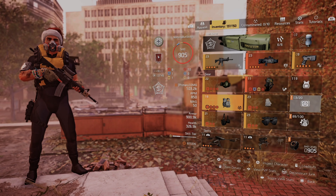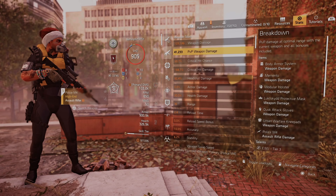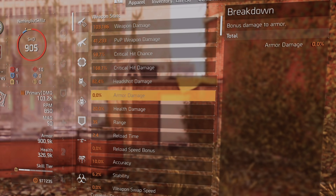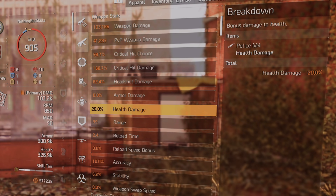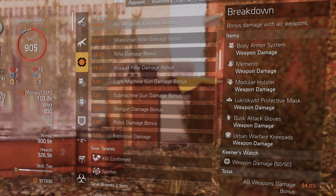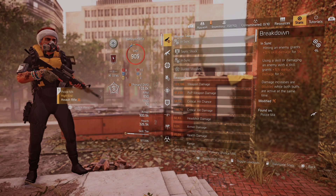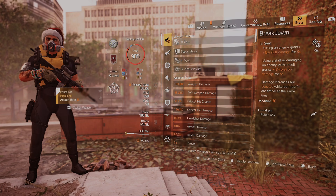Checking the stats: 60% critical hit chance, 170% critical hit damage — these can be improved with max rolls. We have 82% headshot damage, 20% health damage, and 10% damage to targets out of cover on the assault rifle itself. Overall: 94% total weapon damage and 39% assault rifle damage. It hits well.